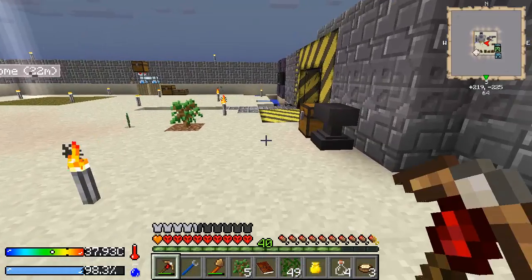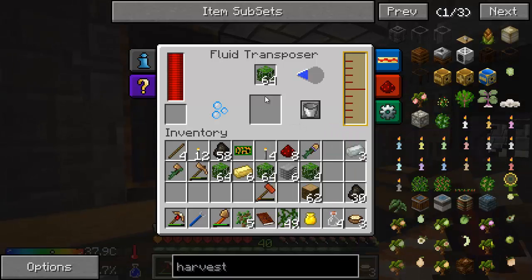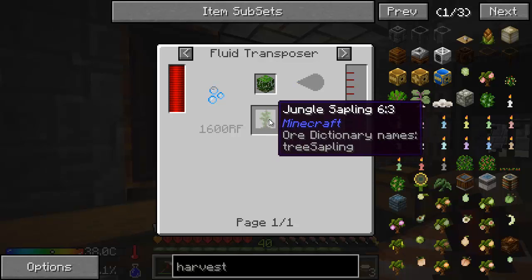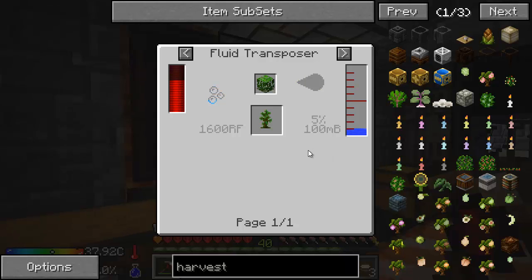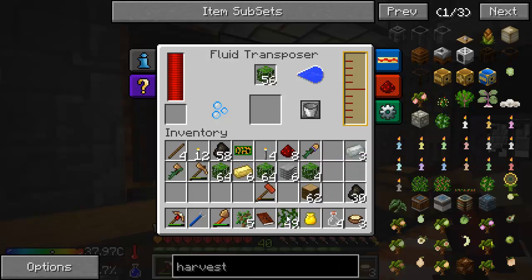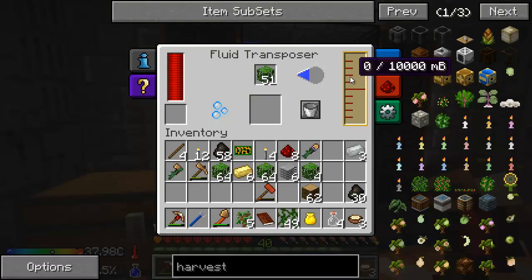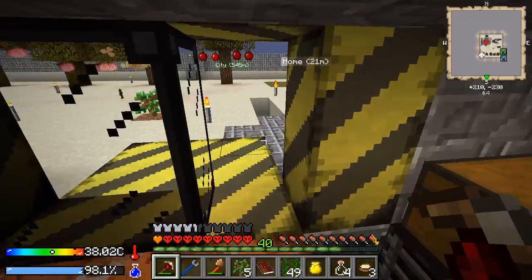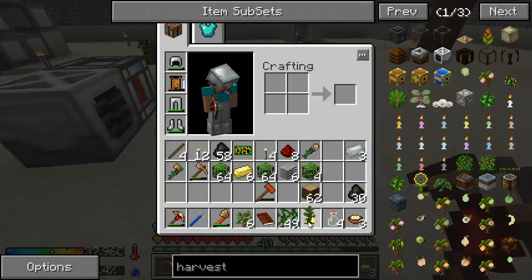So we didn't get any saplings. However, all we have to do is come in here, put one of these leaves in there, and this is going to give us saplings as an output. Rarely — 5% chance. In a stack of 64 we'll get three of them. Not bad. We got three stacks out of it. But that's giving us tons and tons of water — we'll be good for water from here on out.